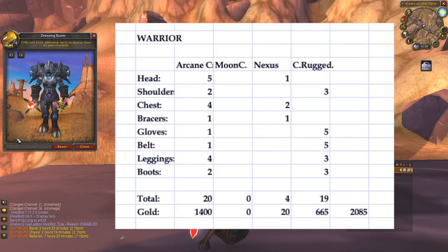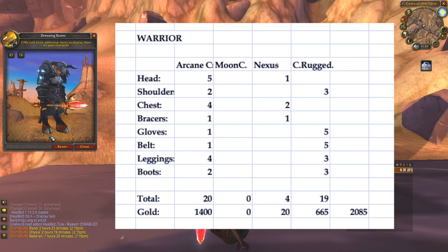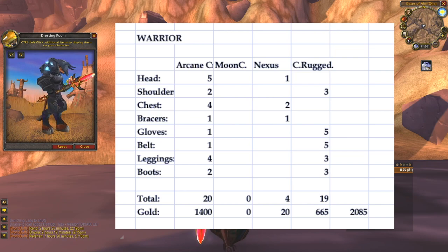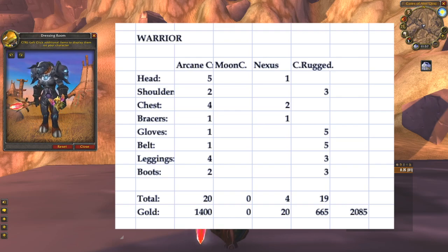Warriors have a bad time — they'll need a lot of arcane crystals, so I guess it's back to time-release jump runs. In total, warriors need 20 arcane crystals, 4 Nexus Crystals, and 19 Cured Rugged Hide, adding up to 2085 gold.